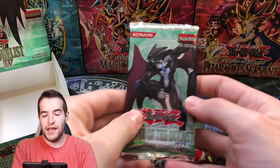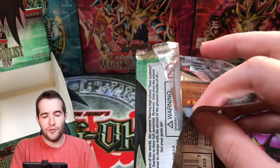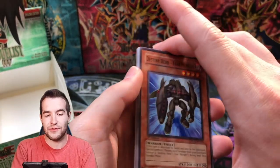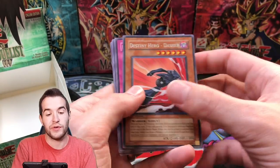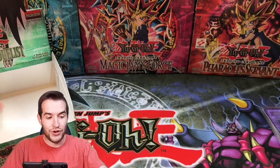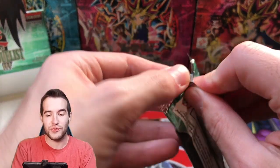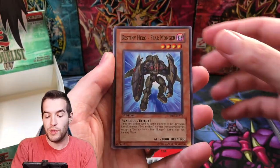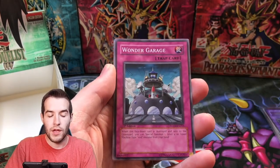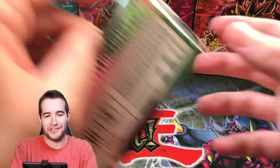We have 11 packs left and we've already pulled 7 foils, which is what you normally get. But we've got to keep opening just in case there's some kind of error. What if there's an error box and we just left them sealed? We got a Fearmonger, Destiny Hero Dash — that's a cool card. We pulled 7 out of 13 to start off. We got the Dark Neos and an Ultra Ulti Aqua Neos, which is really cool. We're not going to make our money back, but we definitely did pretty good.